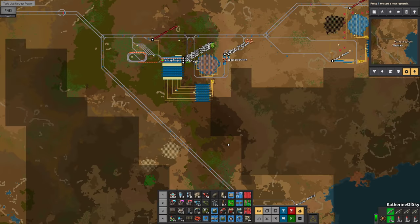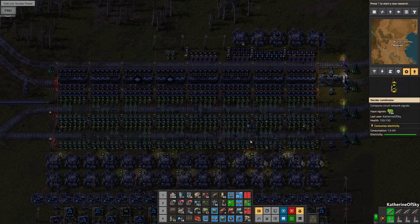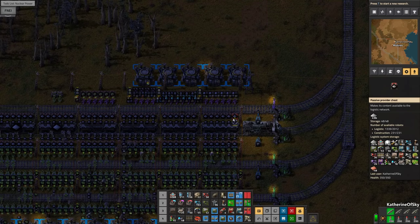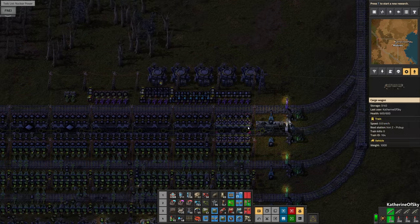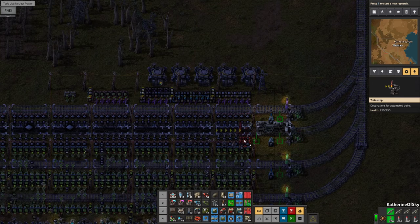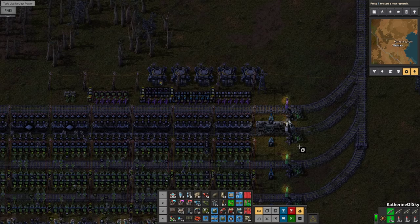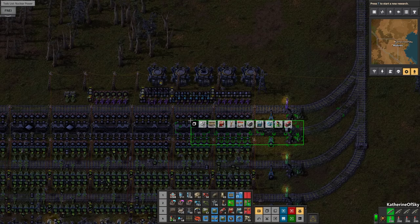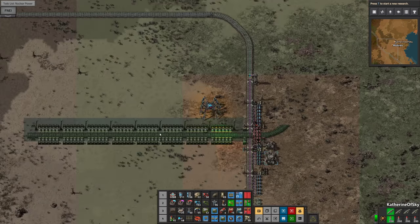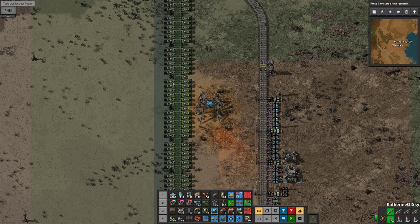We do have a template which is in the dark at the moment, but this train station with the iron right here is probably what we want to have going on here. Let me control-copy and get this precisely placed here. How does that look? It looks quite nice actually — I think that's exactly what we want.